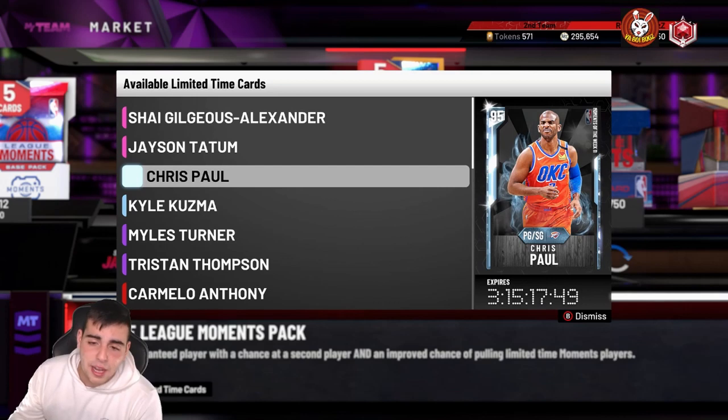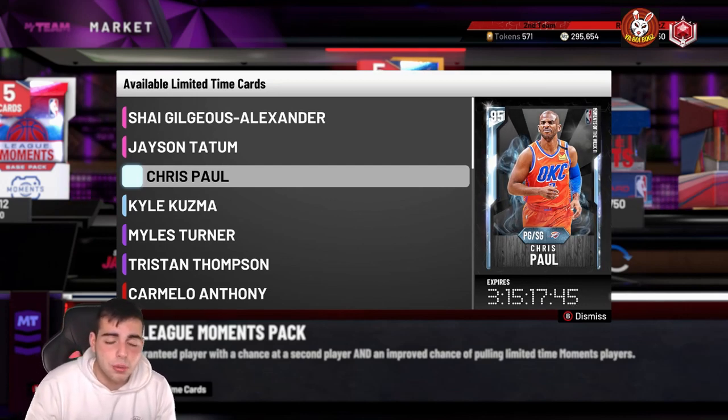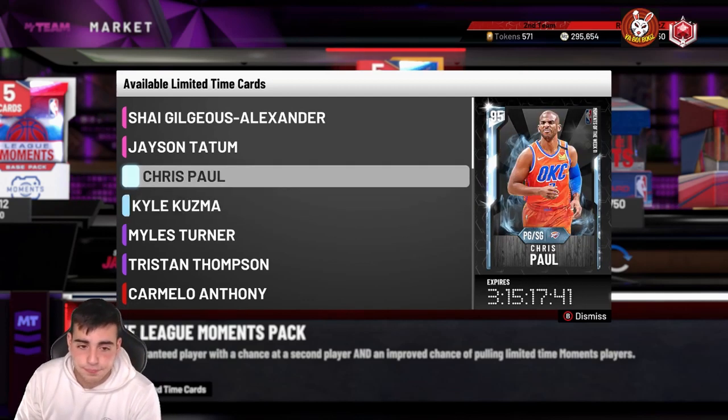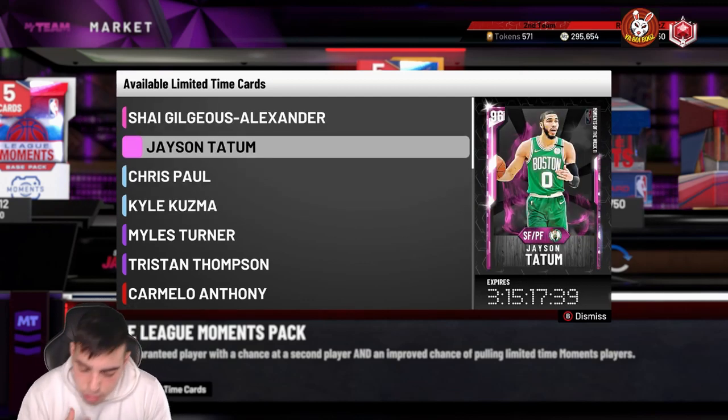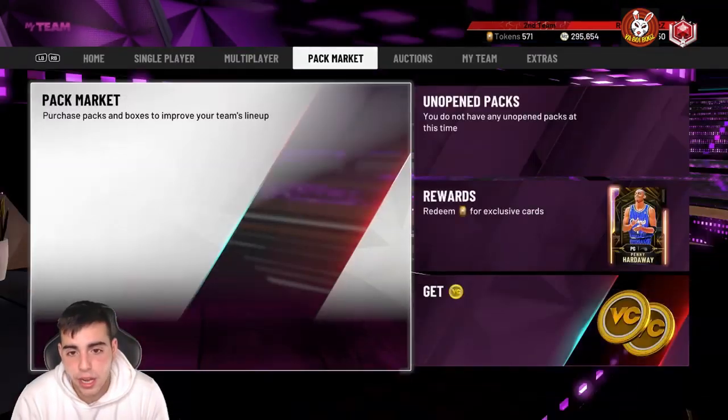I sniped out a ton of Josh Smiths when they first dropped and made about 50K MT off him in an hour alone. Same with the moments filter — when the Chris Paul and Kuzma cards dropped I made a ton of MT off that. Try sniping the new Pink Diamond Prime player — the chances are low, but it's very effective.